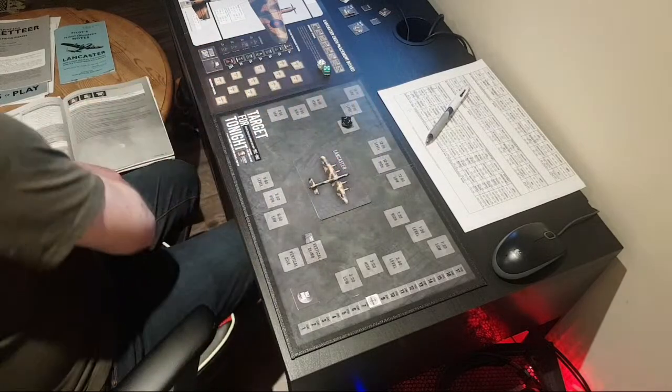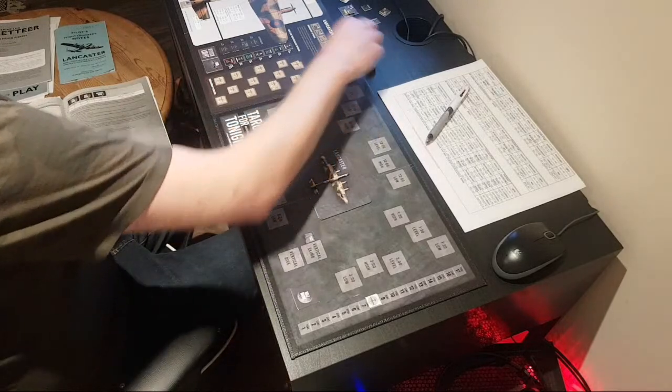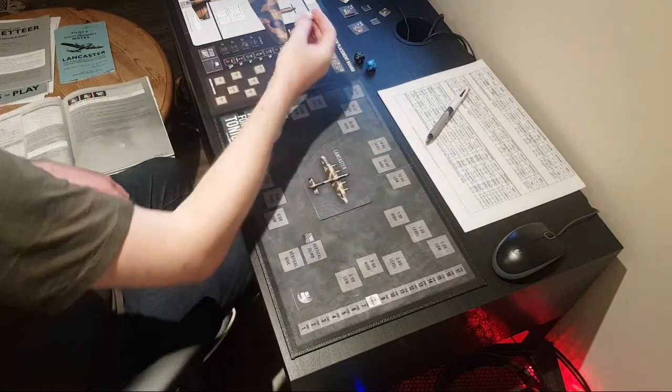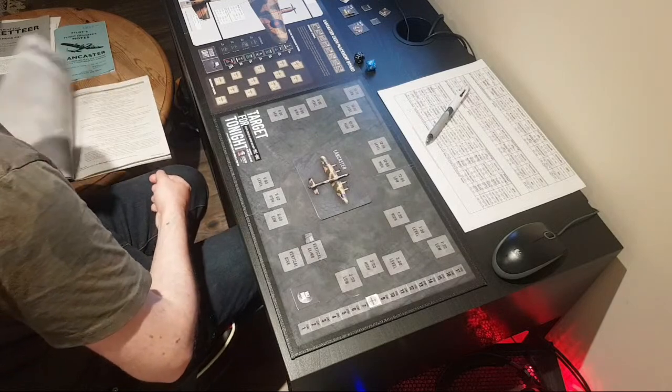Rolling 1d6 for triple A intensity — rolled a 4, which is light. Minus 1 for 50% cloud cover puts us on 3, plus 1 for being in the target zone, plus 1 for the searchlight — we're on medium fire. Rolling three times because we're high. A 5 — miss. Second roll: 4, 5, 6, 7 — miss. Third roll: a 10 — miss. We got lucky. Rolling for night fighters — a 1: 2 or less is a random event again. This bypasses all fighter combat.